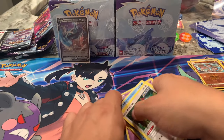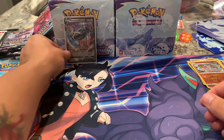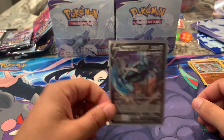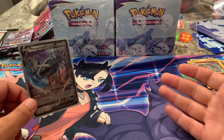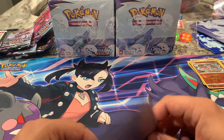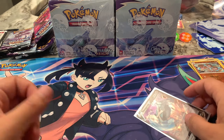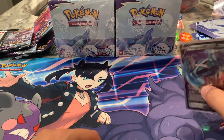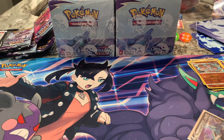So there you have it — first ETB, eight packs in, and we pulled just this. Not much to it. We've got two whole booster boxes, so that's 72 packs. Plus I've got the Pokémon Center ETB with another 10, so we've got 82 packs. Definitely stay tuned, guys. Like, subscribe — I appreciate your support, and until next time, this is Patrick, Nowhere To Go Show. Bye-bye.